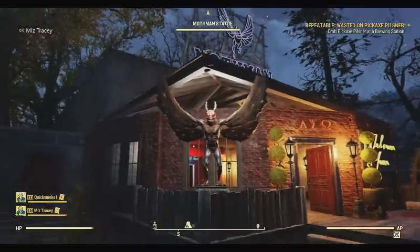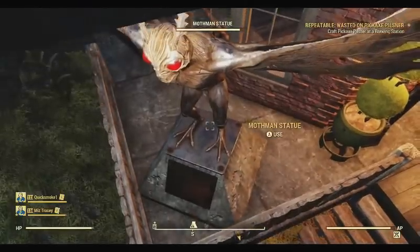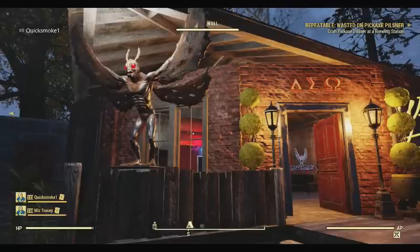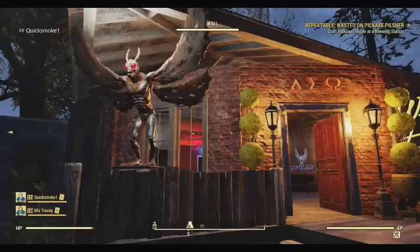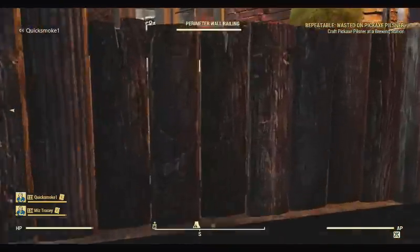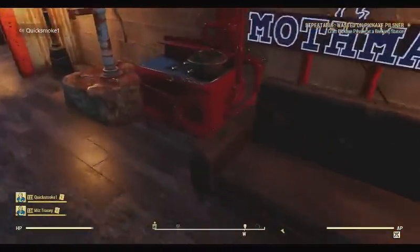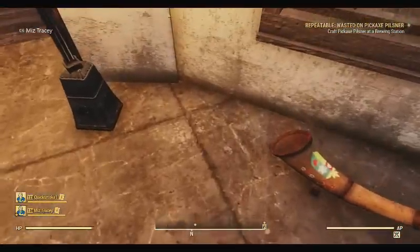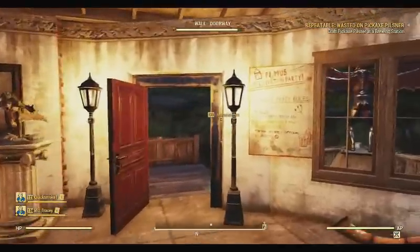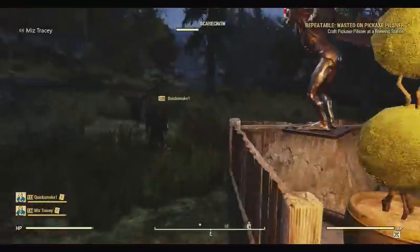Did you put down the Mothman statue first? No, actually I put it down afterwards. The Mothman statue is rug-glitched. The reason I put the Mothman in front of the window is because even though the door's locked, there are still ways to break into your camp through the windows without getting a wanted level — you can kind of just jump through some windows. A lot of people make a mistake putting furniture in front of windows, like crafting benches — you can glitch right through them. Someone could just hit A to craft and it would pull them into the house.